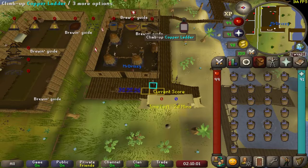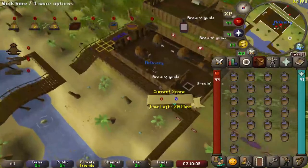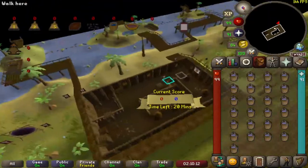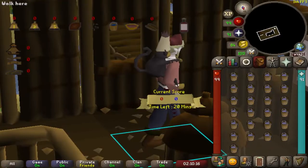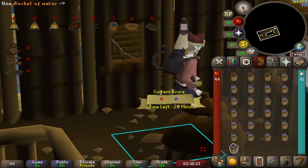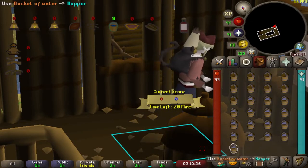Once all your buckets are filled, run up the copper ladder and place each bucket into the hopper. This can be kind of frustrating because you do have to manually click each bucket. I position my camera like this and use the bottom bucket, clicking back and forth until all 25 buckets are deposited into the hopper.